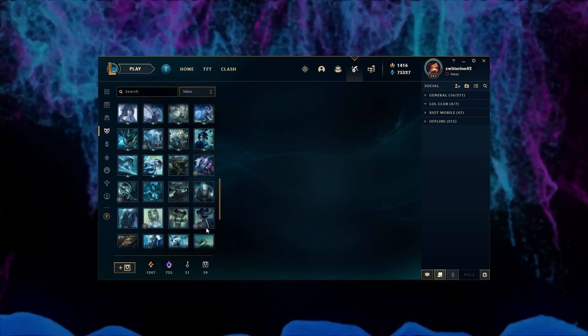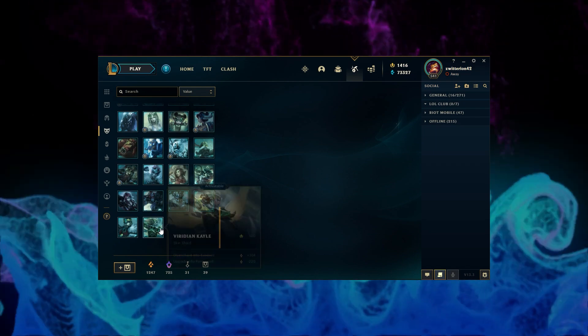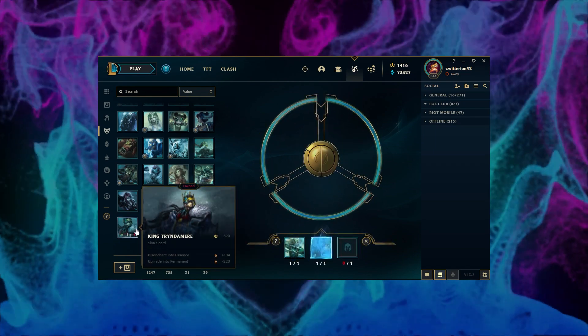Hi all! Today we're going to be re-rolling 24 skin shards to get a total of 8 permanent skins. So let's go ahead and get started and see what we get.